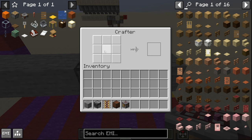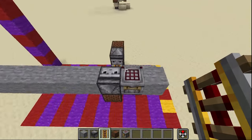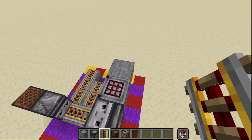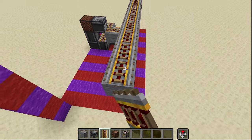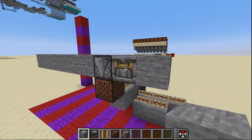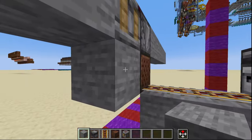With this autocrafter we're going to access it and click every single one of the crafting slots available inside. Exiting that, on top of this whole row right here we are going to place a row of powered rails.